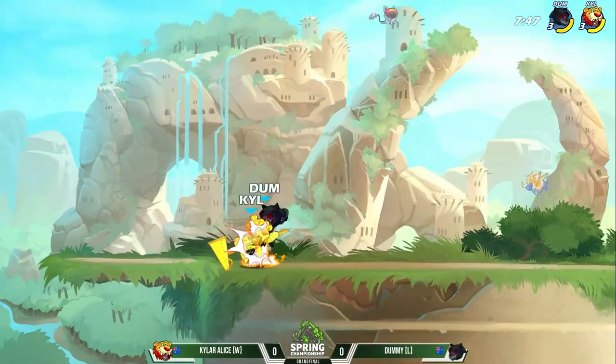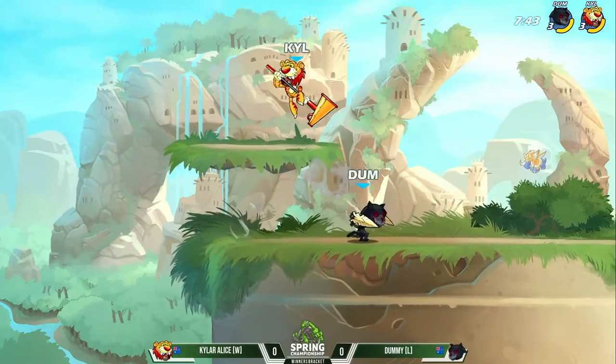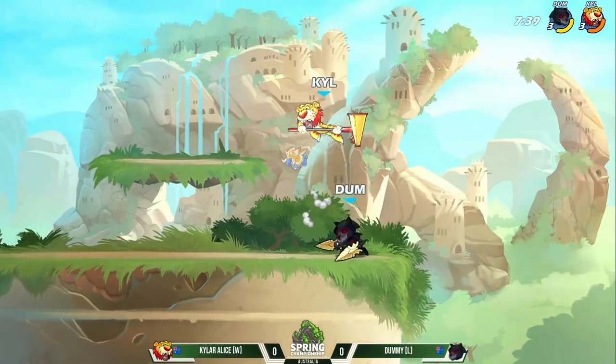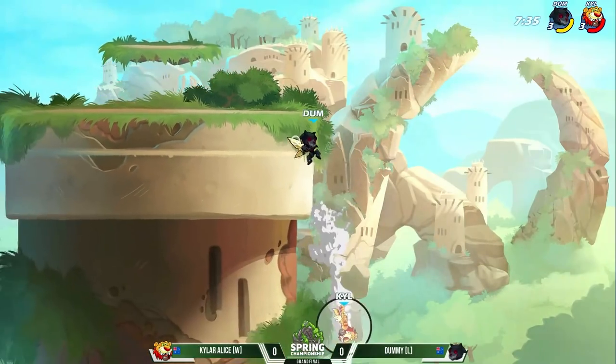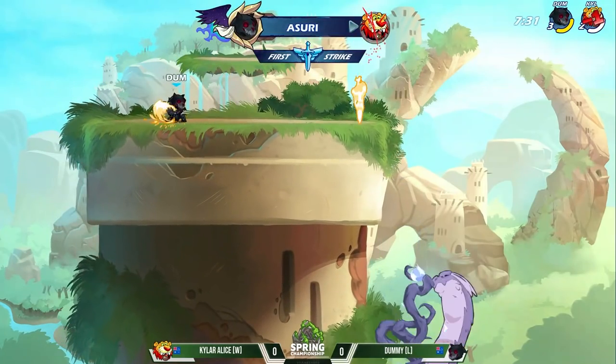Kyler Alice not looking for as many hits as Dummy is here to keep this game in his favor. The signature kit coming out from the Nash's — he already threw out the down signature, but those side sig and neutral sig are all equally strong. A neutral sig from Dummy, and the ground pound — he might get the first stock. Solid from Dummy, going for that extended offstage play.